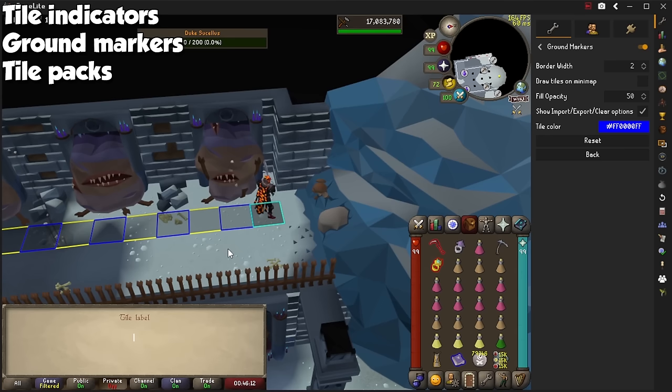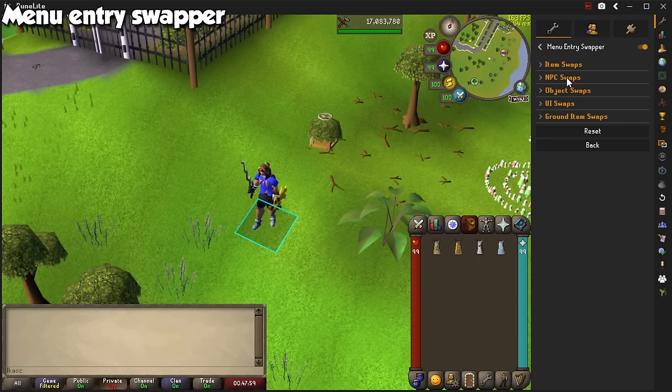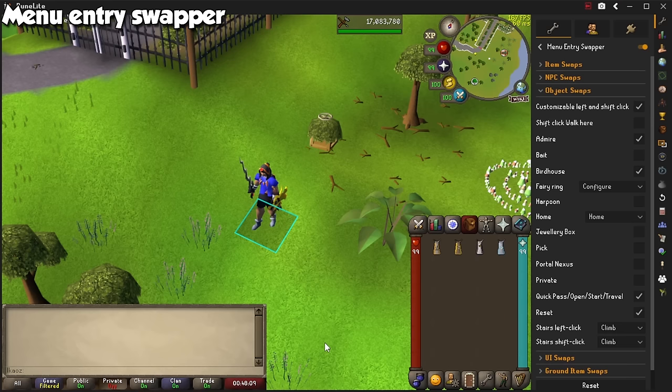The Tile Packs plugin automatically adds important tiles for some encounters for you to learn, such as Akkha Butterfly tiles, so you can become a pretty good player. Menu Entry Swapper is absolutely cracked, as you can swap left and shift-click options on pretty much anything you want, except for things that would become a little too powerful such as training construction. You can play around with the settings to make your clicks automatically work a certain way, or manually change them depending on your playstyle.